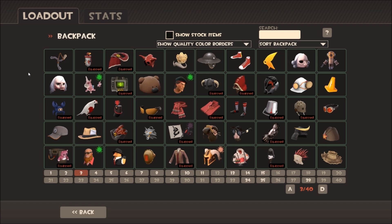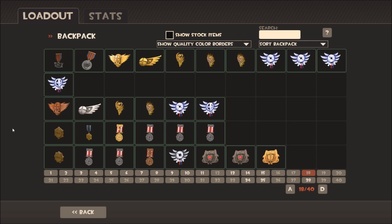I set myself a few rules. When it came to cosmetics, I wanted to use cosmetics designed for that class — for example, the grizzle growth for the engineer or the spy crab for the spy — rather than all-class items like the potato hat, because you could basically do the same loadout for every class that way. I tried to do class-specific items first, and I also tried not to use multiples of any hats or items. I also discounted using any medals, since you get genuine medals for playing and winning competitive leagues — I just wanted to stick to cosmetics.